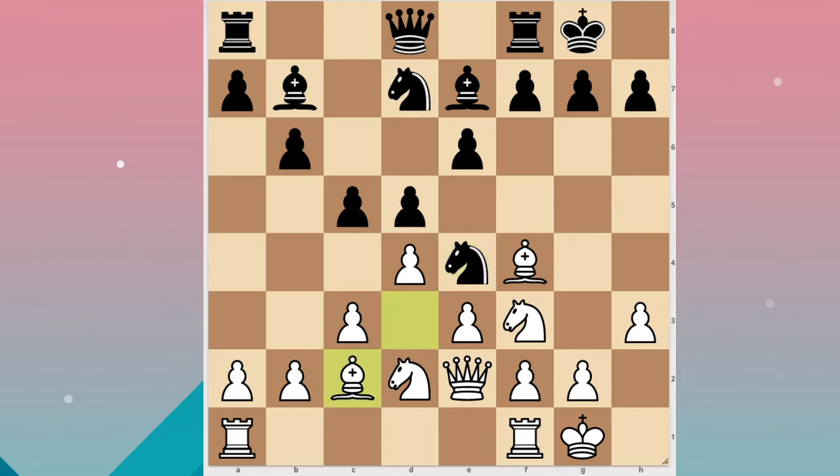Bishop c2 — here I wanted to take on e4 but that would run into d takes e4, and then he would take one of my minor pieces. Rook c8, then he took, knight d2.